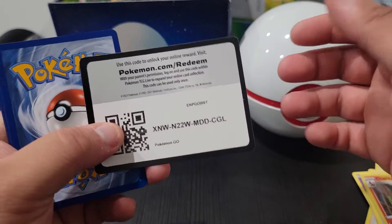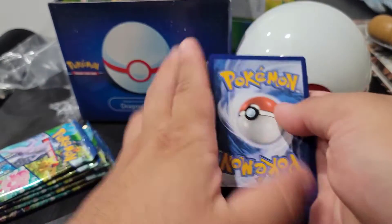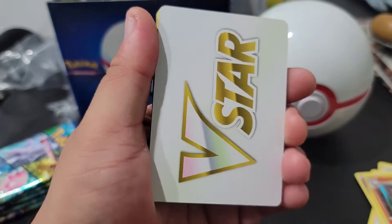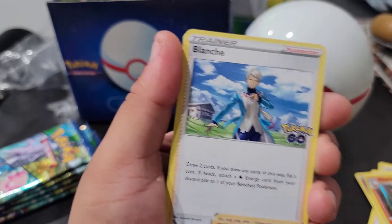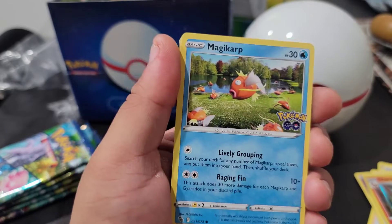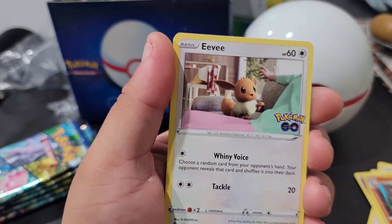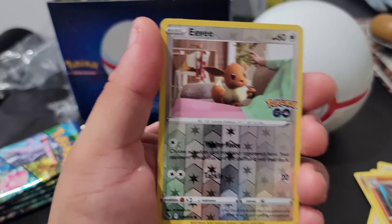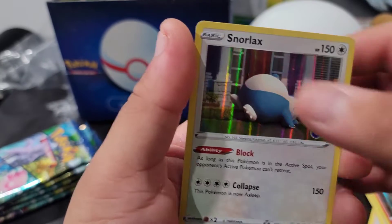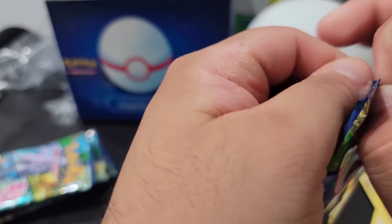Got a code card right there — gotta get sleeves. Pack four: we got a V-Star marker, Rare Candy, Cameroupe, Blanche, Magikarp, Doduo, Onix, Eevee, and a Snorlax chilling on the porch — not a care in the world.